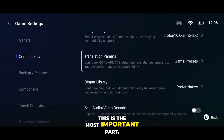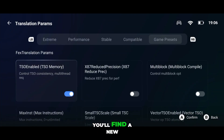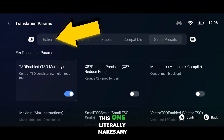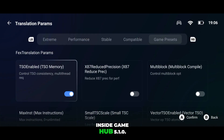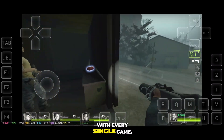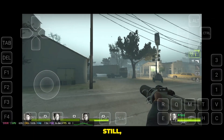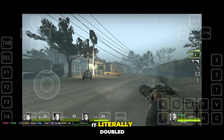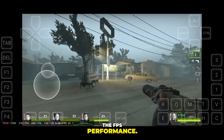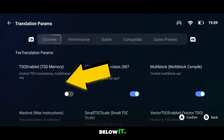Now guys, this is the most important part — the main trick of this video. Inside Translation Perms, you'll find a new option called Extreme Mode. This one literally makes any PC game run buttery smooth inside Gamehub 5.1.0. But listen carefully, this option might not work with every single game — in some rare cases, it can even cause the game to crash. Still, in most of the titles I tested, it literally doubled the FPS performance. All you need to do is tap on Extreme Mode and then enable the multi-thread option right below it.